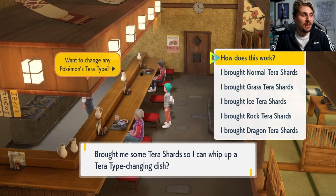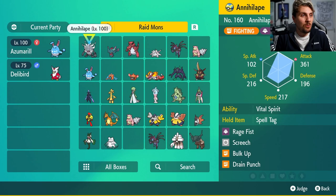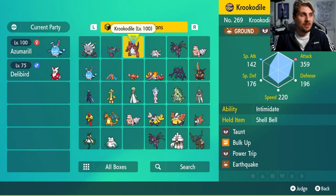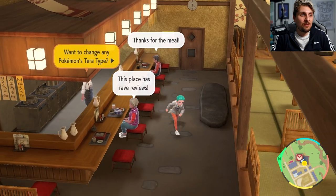Once inside, head all the way up to the chef at the top and talk to him. He will ask you what Tera type you would like and you can use these Ice Tera Shards to turn any Pokémon you've caught out in the wild into an Ice Tera type.